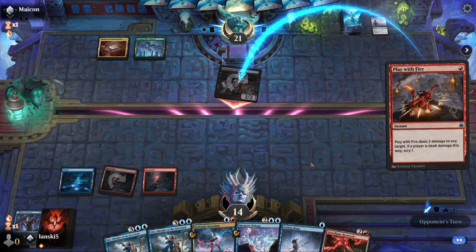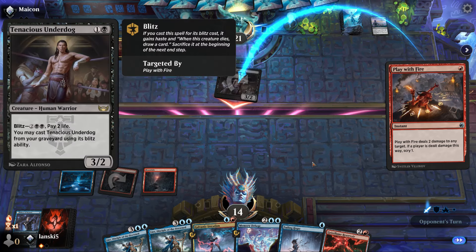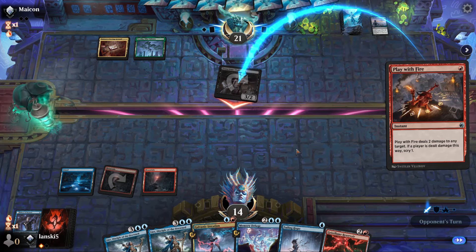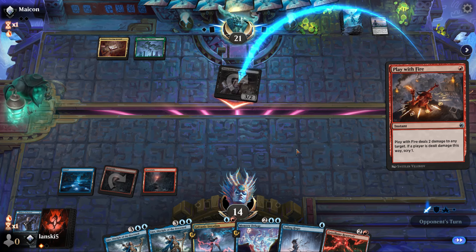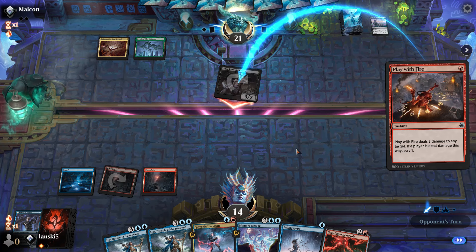It's a 1/4 creature and I think it receives a +1/+1 counter every time you do this. Let's see if the opponent is going to counter it — they don't have blue mana so that's impossible. But they do have mana, so they might use a sorcery or instant spell that gives the creature hexproof or indestructible — I think it only costs one mana.